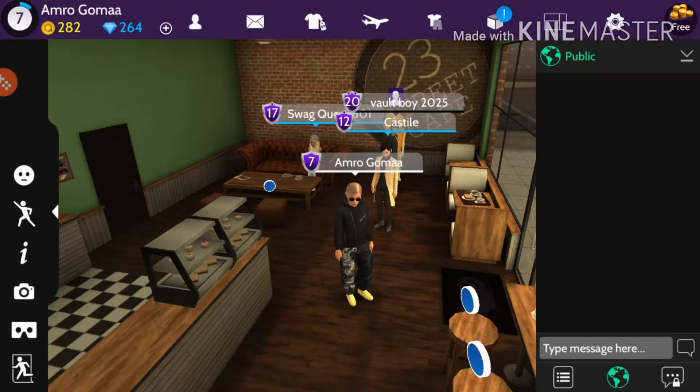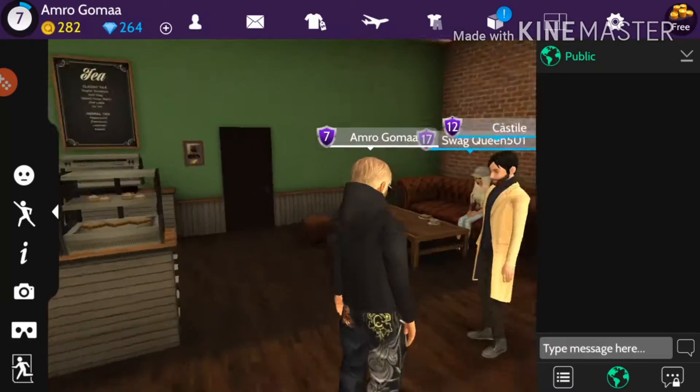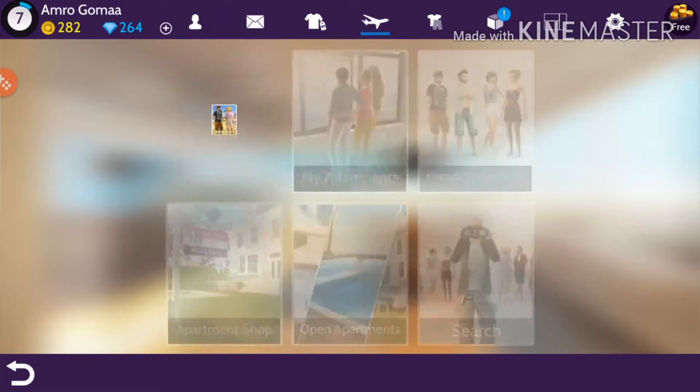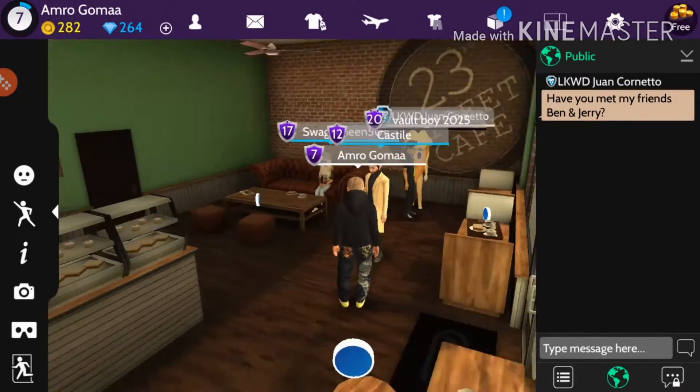Hello guys, today I'm going to show you how to find the ice cream rollable. Last episode I missed it — the game was starting its server so it was too late when I recorded, I couldn't find any of them. Now I found one, it's in the cafe, it's called 23rd Street Cafe.